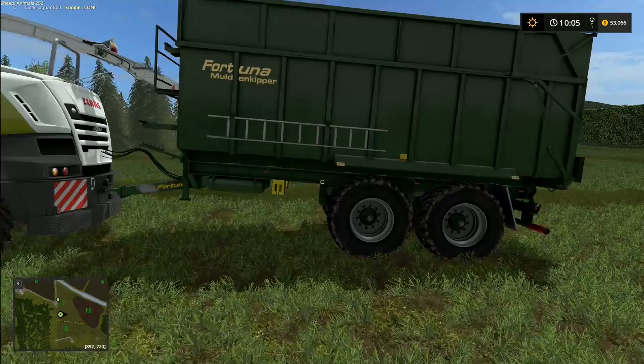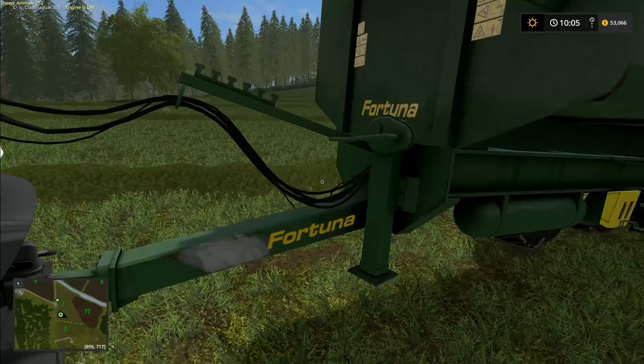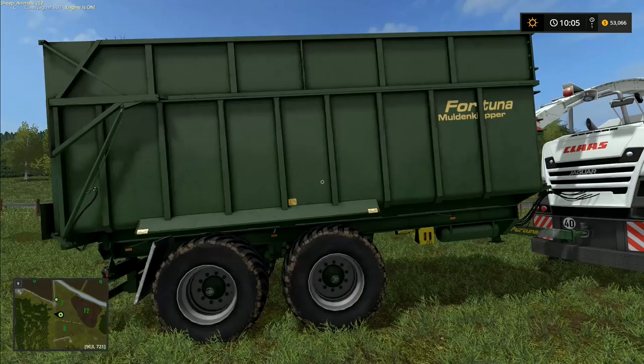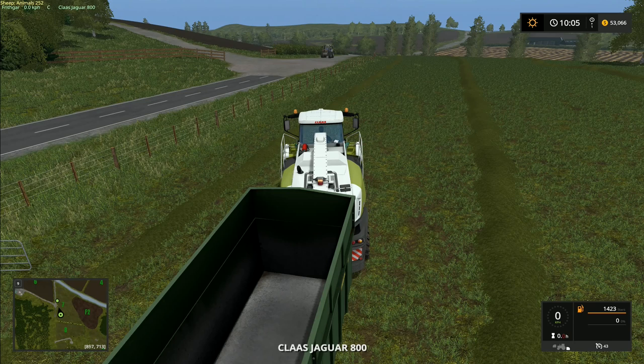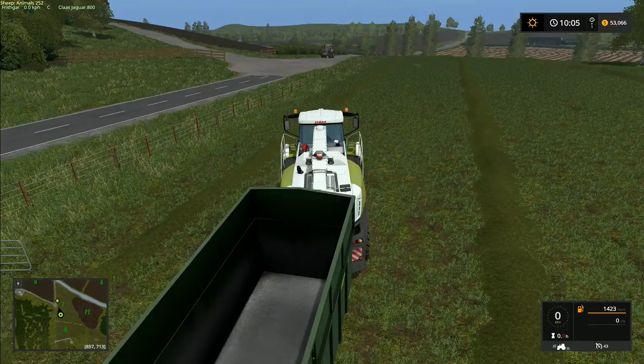You look at the auger on the top - there's a lot of paint left on that one, so it definitely hasn't seen a full season's use. The detail on that is quite impressive. And then you've got this trailer here, also covered with details - the ladder on the side for climbing up to the top, the steps, the platform, pipes going into the machine in front. Generally speaking, this trailer is absolutely beautifully made with meticulous attention to detail.